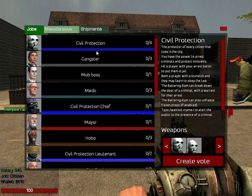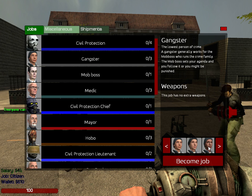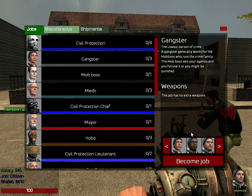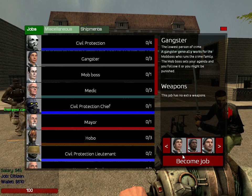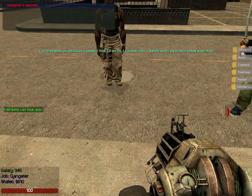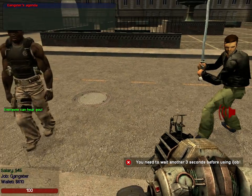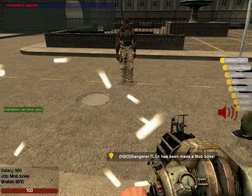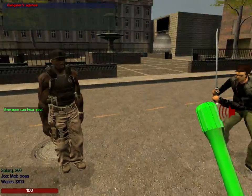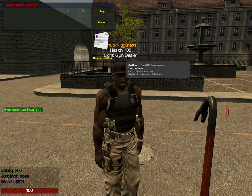Then there's gangster. It shows if the job has extra weapons or not, and you can pick your model. Pretty much, you work for the mob boss. The mob boss tells gangsters what to do, and mob bosses get an un-arrest baton. So if somebody in their gang gets arrested, they can go in, lockpick it with their lockpick, and un-arrest them.